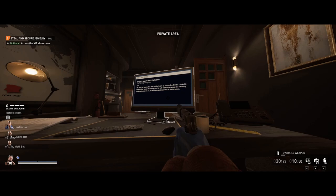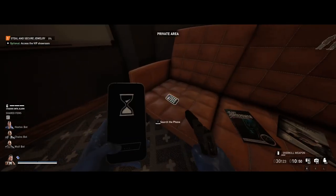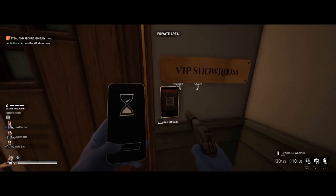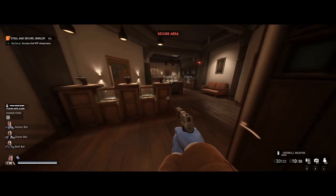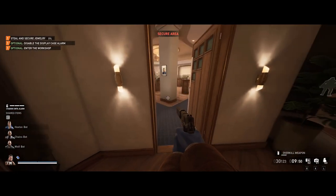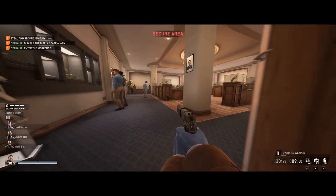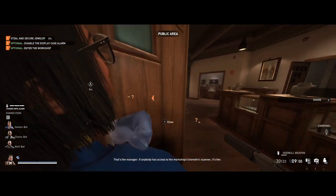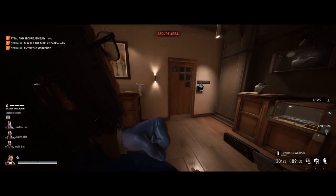Those are the ones you don't want to steal. You can also search the manager's phone on the couch if you didn't get the QR codes off the guard in the alley. Then use the codes to get into the VIP room, take out any cameras as necessary, and here's where it gets crazy — open the door to the showroom carefully, kidnap the manager, and bring her back into the VIP room, where you can use her biometrics to unlock the door to the workshop.